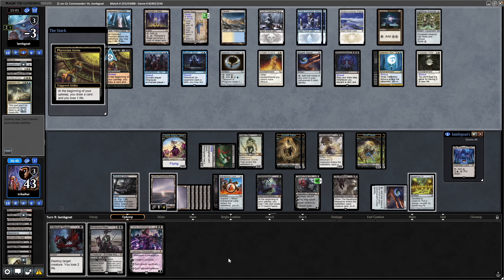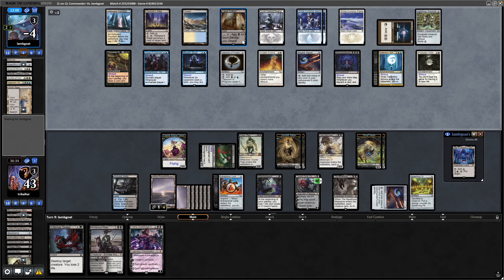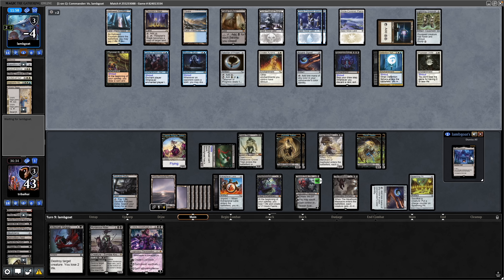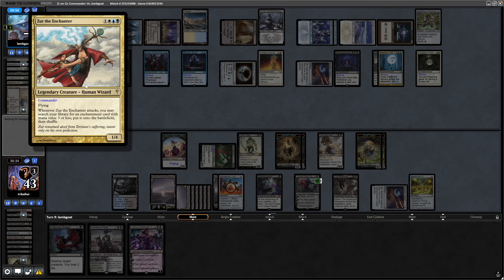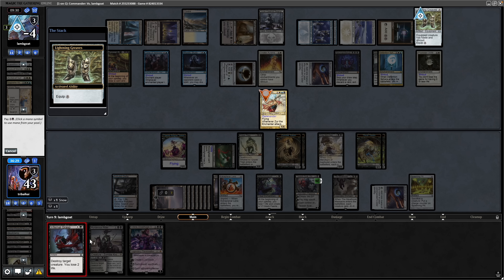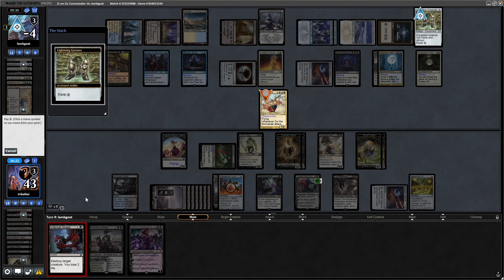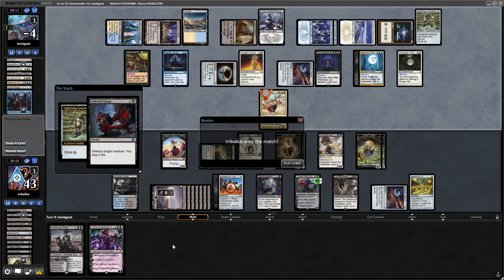The Phyrexian Arena has absolutely no downside at this point. They're playing Cabal Coffers — surprised they didn't go for it previously. The Enchanter comes into play again, we've got removal held up for it. In response to the equip, it is Infernal Grasp — we'll destroy Xur and lose 2 life. And that has our opponent scoop. Obviously next turn we just turn in sideways with all of our creatures and get them on 10 Infect. Should have won a turn or two sooner — just lost concentration unfortunately.